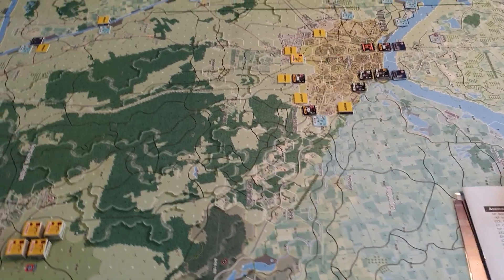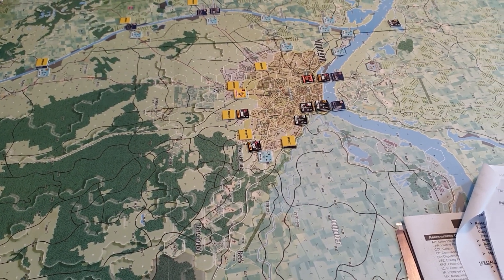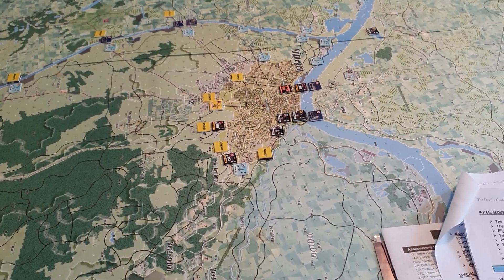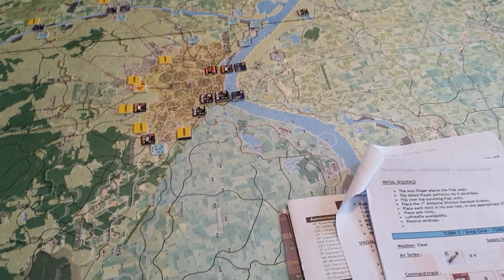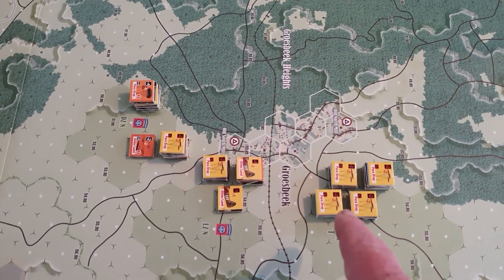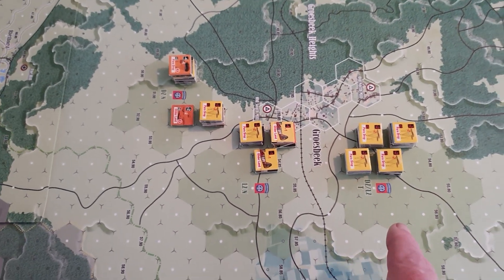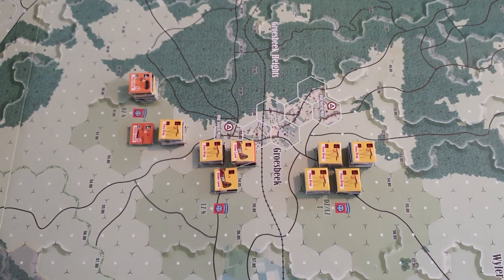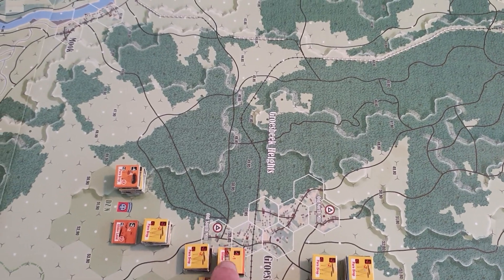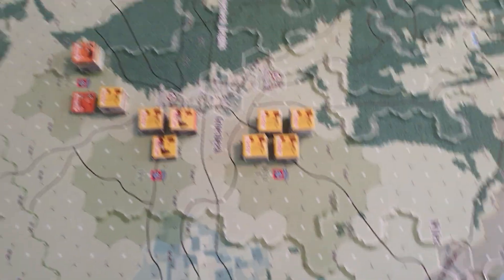This video covers the initial landing stage of the first turn of the game. This phase is different from the others — it happens before the first turn kicks off proper. The American 101st has dropped near Nijmegen, though interestingly they were dropped almost as far from Nijmegen as the British were from their objective — yet nobody talks about the Americans being dropped too far away. That's a bit strange.